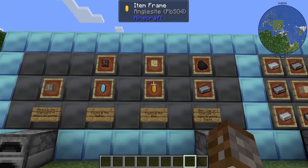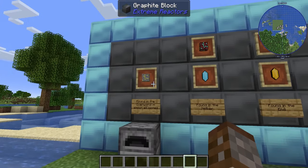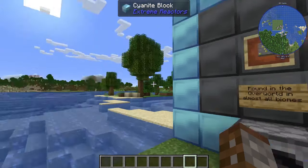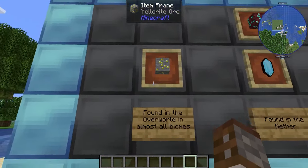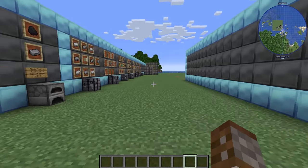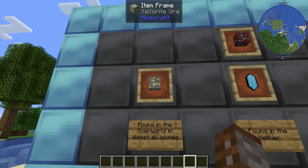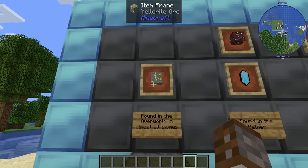Extreme Reactors has a fair few new ingredients and items — some that can spawn in the world, some that you have to make. The very first thing we're going to be getting is Yellorite ore, which will spawn in the overworld in pretty much every single biome underground. This is essentially going to be your fuel for every type of reactor you have. If you're playing a mod pack that has uranium, uranium can sometimes be switched out with Yellorite, but if you're playing purely with Extreme Reactors, Yellorite is what you're going to need.